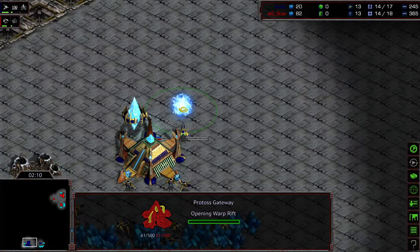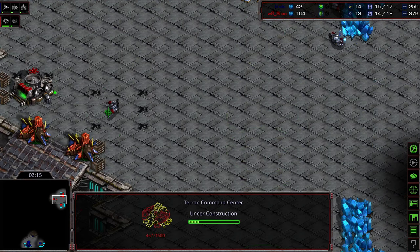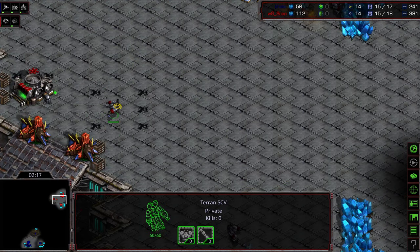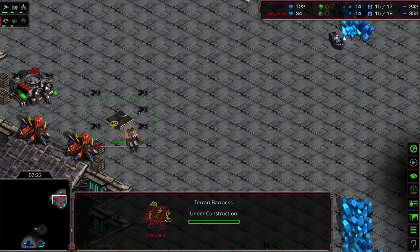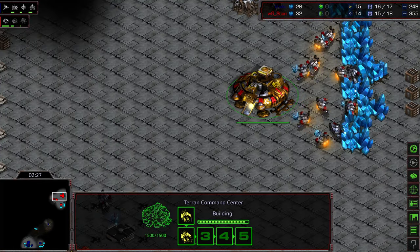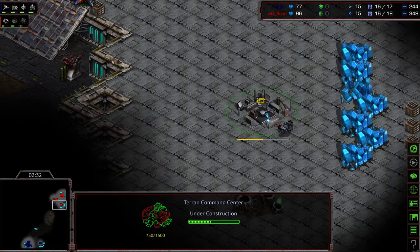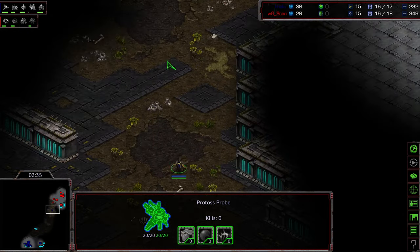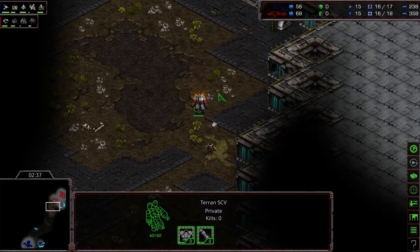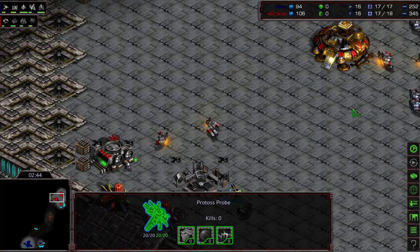Nexus is being plopped down and the gateways as well. I'm curious if that is why Scan is also opting — realizing the power of carriers on this map — to go Goliaths a little bit earlier in his composition, where it basically serves a dual purpose: it prevents the Reaver Harass in the main and really shuts that down. And secondarily, it buffers that force, having some units prepared as nice anti-air against Arbiters and anything else later in the match. The Probe actually gets inside the base this time, which might be the difference here.